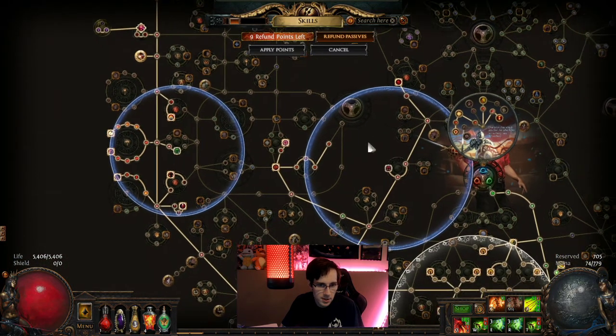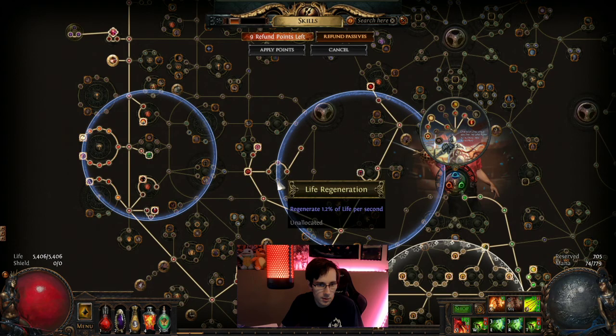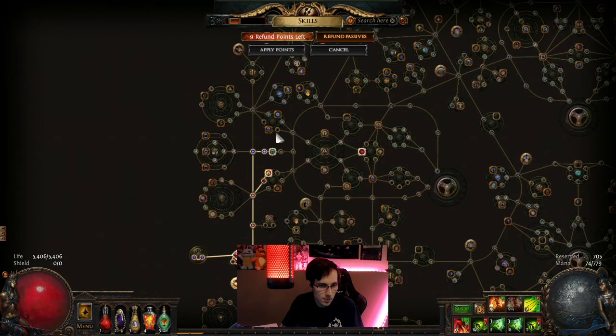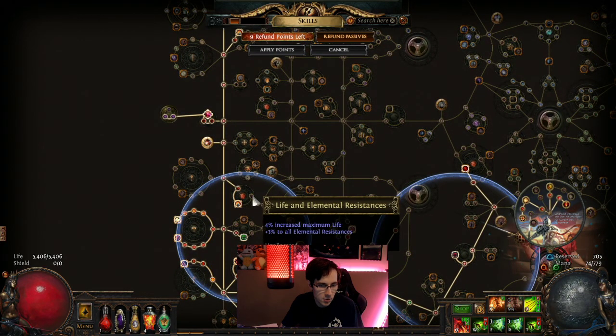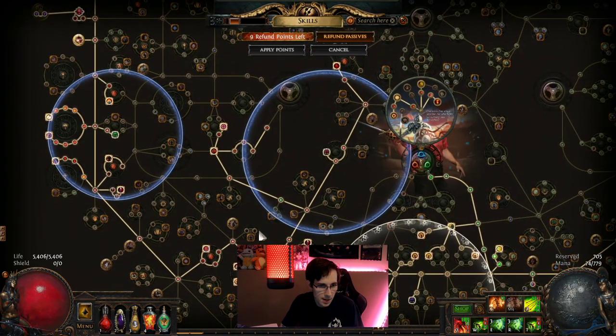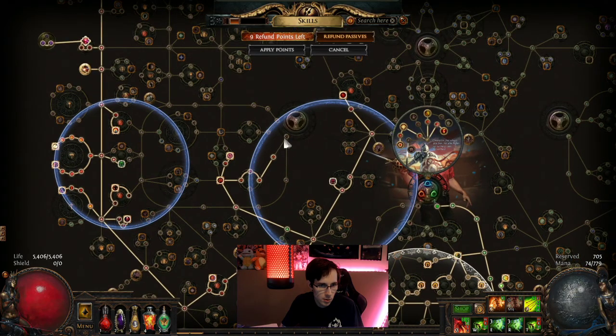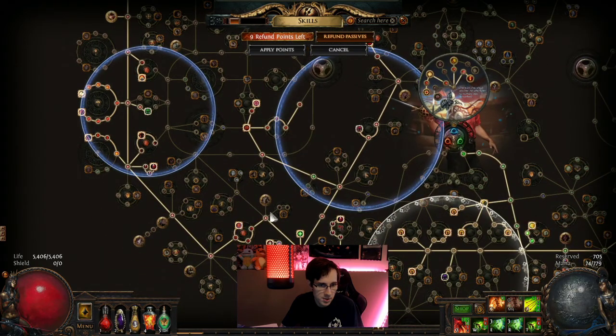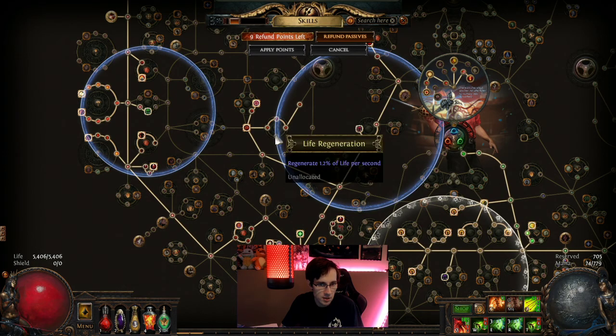If I was still leveling this, I would go 94, 95, 96. Then from 97 you have options. If you need more resistance, that might be the best option. If you want to go up here, you can for a lot more armor and life. You have this option for 5% life. But ideally you want to get this one for 7%, and the one for life regen too — because this character usually averages about 1000 life per second, so it's really nice.